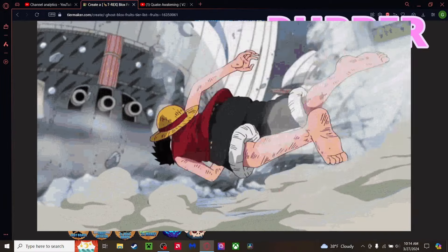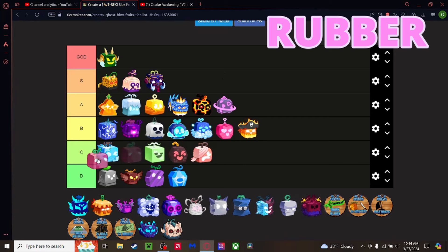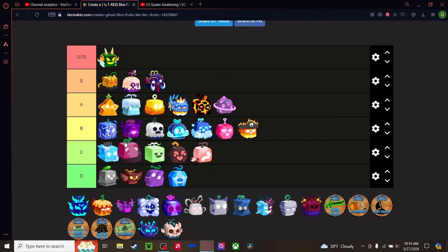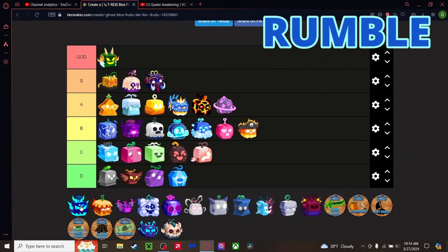Rubber fruit — another case where the main anime character uses it and he's one of the strongest in the verse, but the fruit sucks. The only thing going for it is Gear Second where steam comes out of your body. If they had an awakening for this fruit it would be crazy. I'm putting it above Barrier.